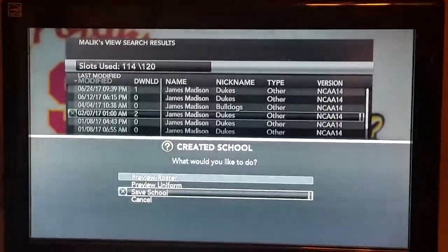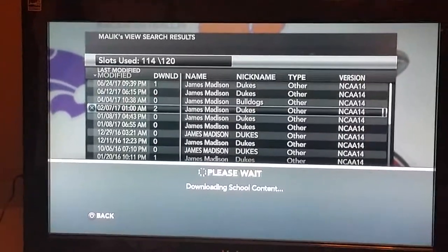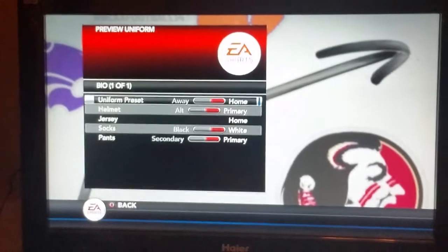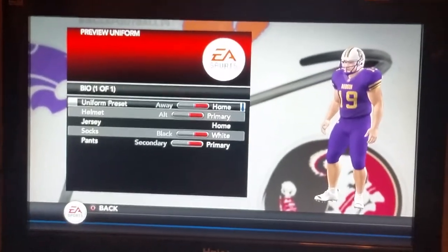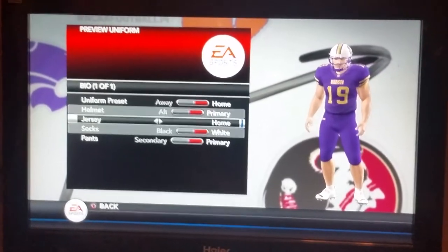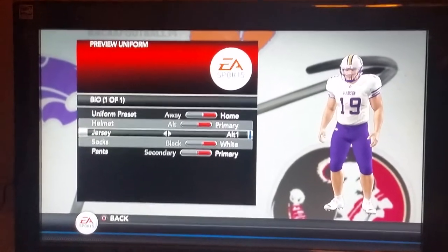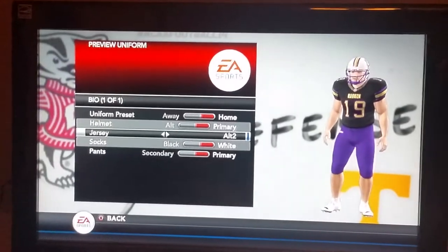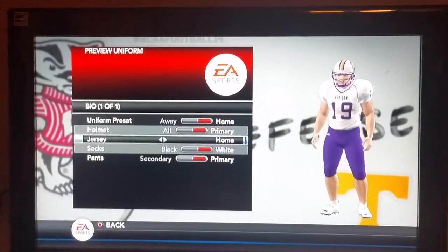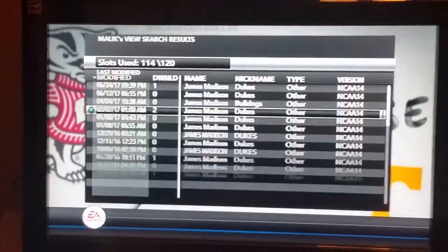We'll go to preview uniform. This guy did a very good job with the uniforms — credit to him, he's on Operation Sports under the username tdiddy8701. We'll scroll through these uniforms real quick: there's the home, there's the away, there's a black alternate jersey, and they threw in a throwback white jersey as well. The helmets are pretty cool too. That is how you get them onto your game.